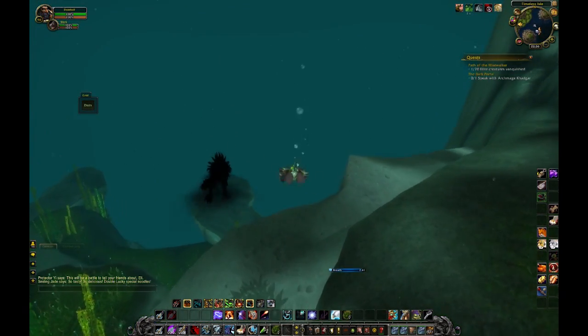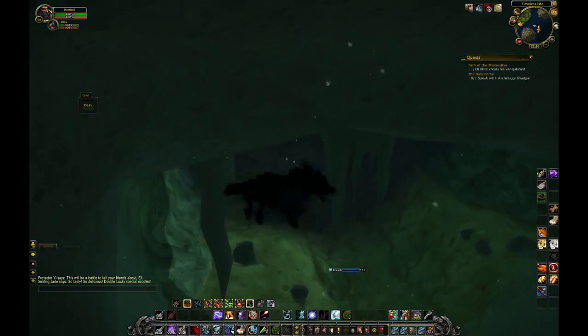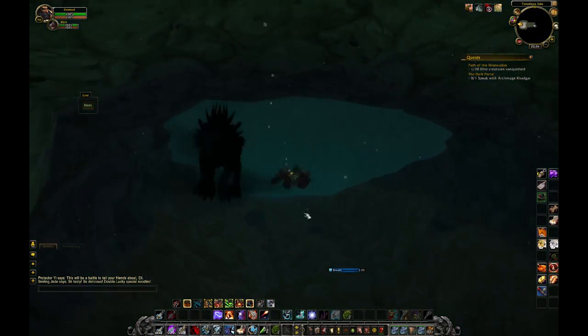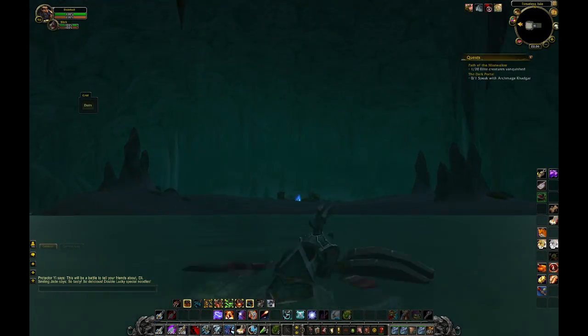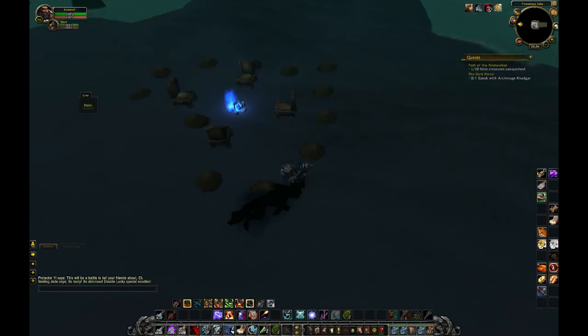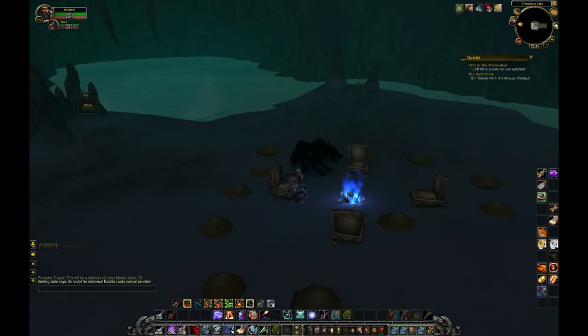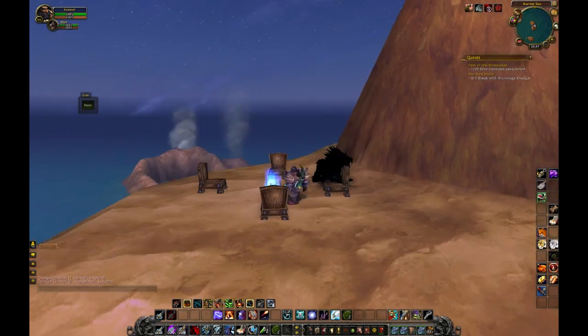All you have to do is get yourself to the Croaking Hollow on the Timeless Isle. You swim down into this cave that's underneath the hollow, and what you're going to find there is a bunch of chairs around this Grim Campfire. Sit yourself down in one of the chairs, then go ahead and click on the Grim Campfire, and boom — you are here at the northeastern edge of Gorgrond.